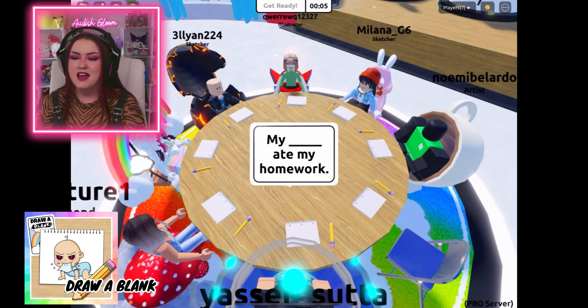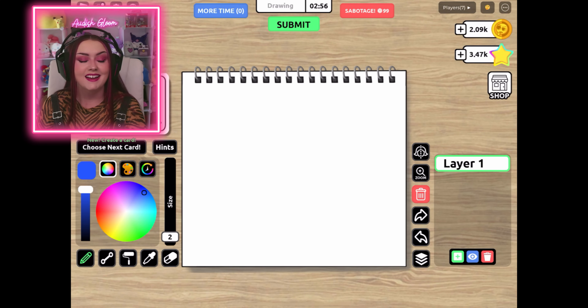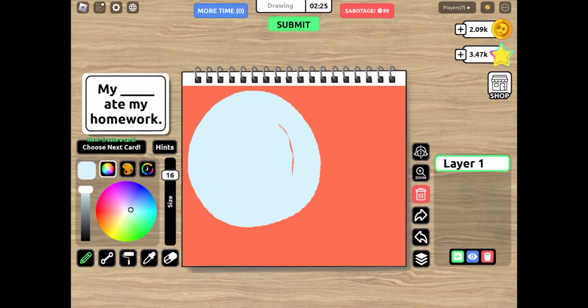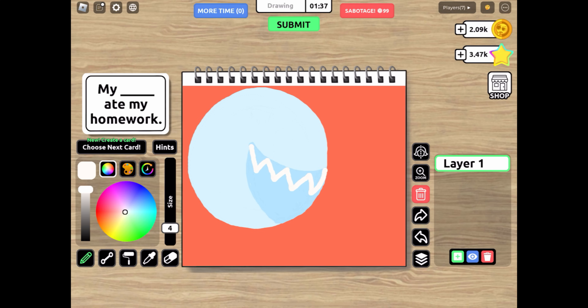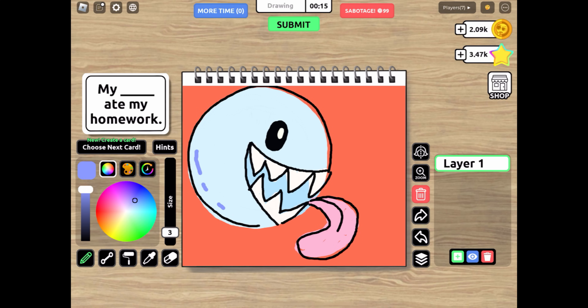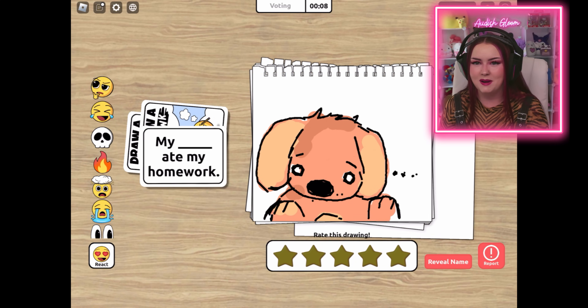Okay, we are moving right along into Draw a Blank. Our first prompt is 'my blank ate my homework.' I know exactly who I'm going to draw — there's only one character in the Digital Circus that would eat your homework, and that is Bubble. So we're going to give it a nice little red background so Bubble doesn't get lost in all the whiteness. We've got our little roundness, now I've got to give Bubble his signature toothy grin. We're going to color it in as a light blueish since Bubble's mostly white, and then we're going to get those white teeth in and use a little outline for more definition. Getting Bubble's eyeball in there — okay now it's time for the tongue. I love that in the first episode it's lapping up Pomni's digital beauty. I ran out of time and didn't get to make the actual homework, but I think you'll get the idea.